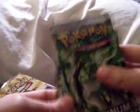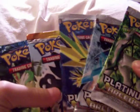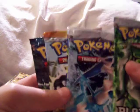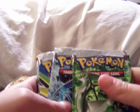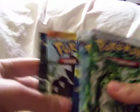This tin, instead of four, comes with five packs. We have three Arceus, one Legends Awakened, and a Platinum Rising Rivals. I'm laughing at the Legends Awakened because I just got in a box of those. These will be my first Arceus packs I've ever opened. I think we'll start with the oldest first, so we'll do Legends Awakened and see what we get.